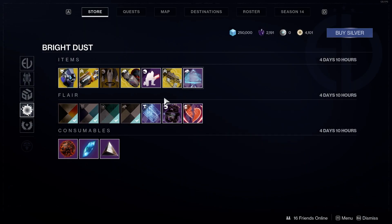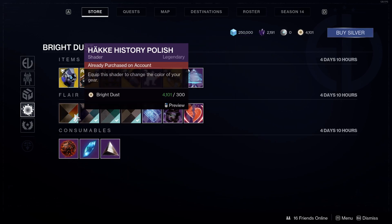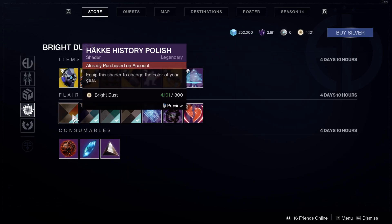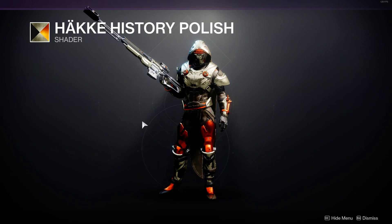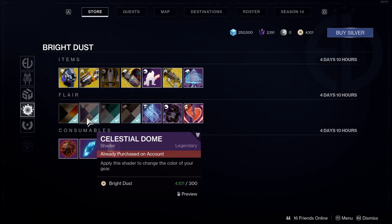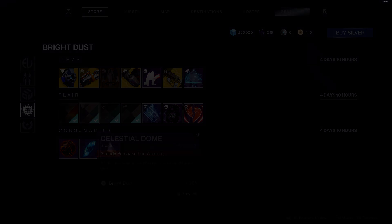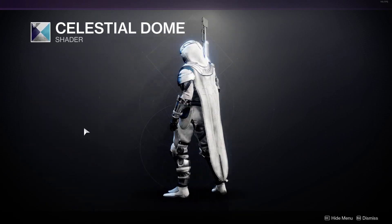Moving on with shaders, we have the Hawk History Polish for 300 bright dust, which it's not too bad, it's all right. The Celestial Dome is also 300 bright dust — not too bad either.